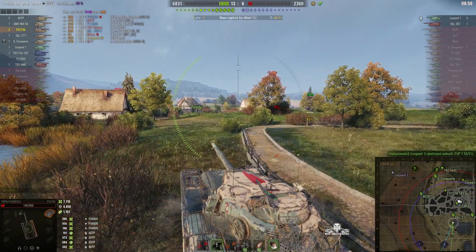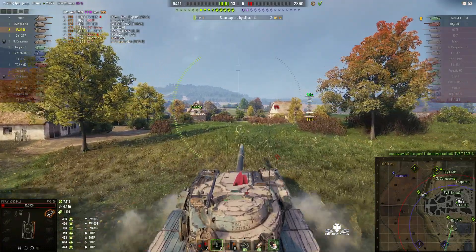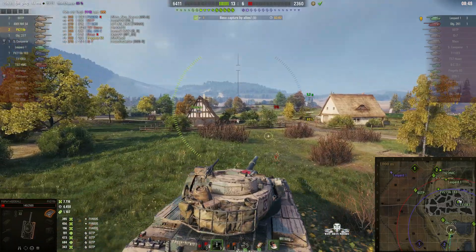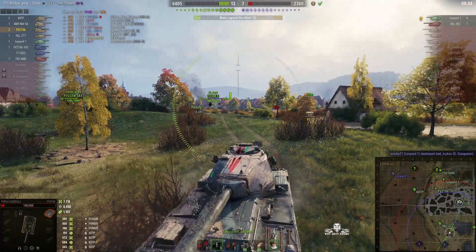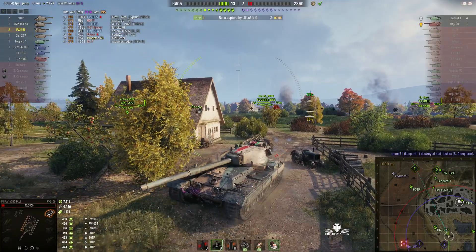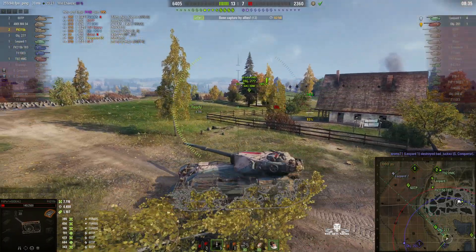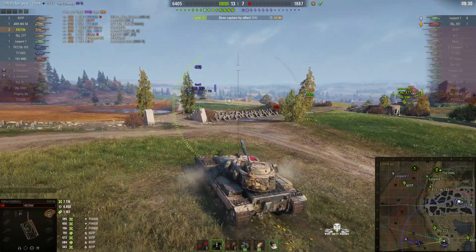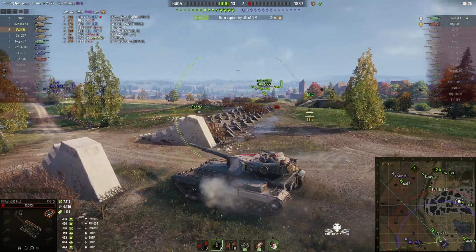Now he's out hunting for the enemy arty. There's a TVP 250-51 in the north. He's been killed, and the Leopard is the last one alive on the enemy team, so he's just looking for the arty now. You can see how tough this tank is — it really is mega tough. It really should be in the game, but Wargaming wanted it out and replaced it with the Super Conk. If you can get hold of one from the collector's tab, it will reward you.